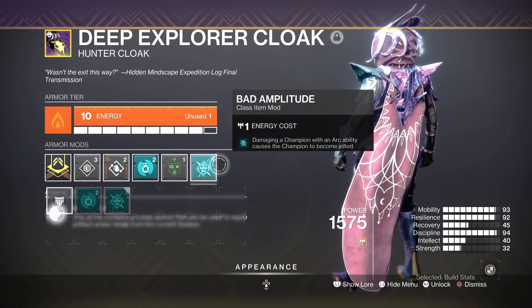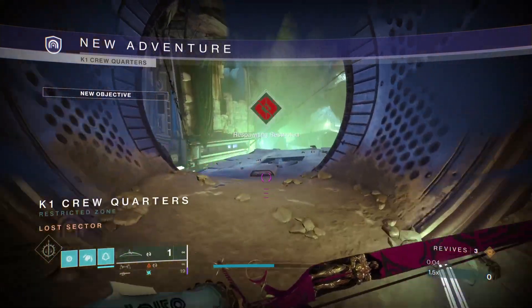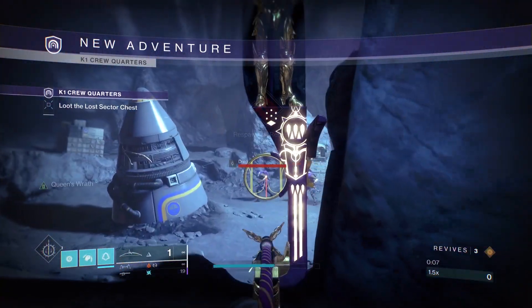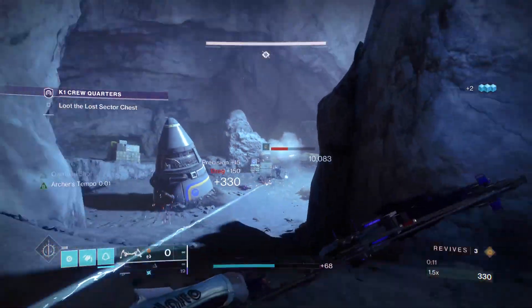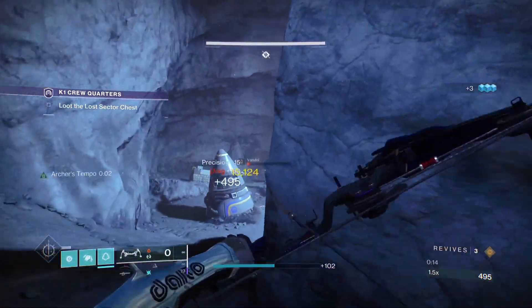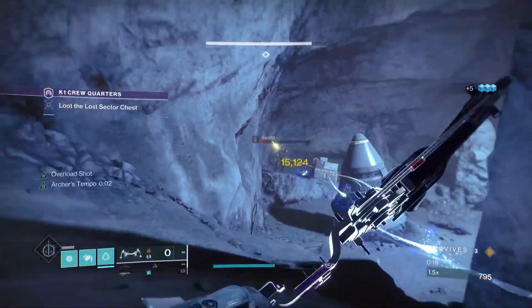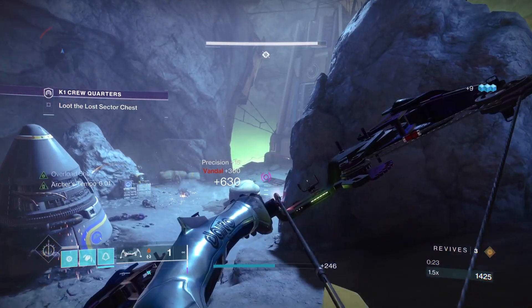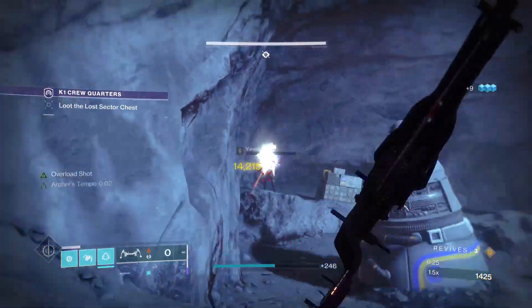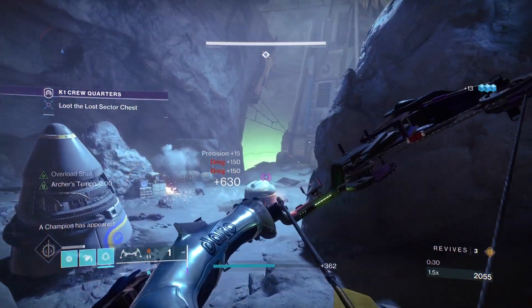And an artifact mod to stun champions with Chain Lightning. For this lost sector, there are mainly Overload and Barrier champions, plus Solar Shanks since we have Hot Knife. You mainly want to clear all the ads and vandals so you can make the Overload champion appear. For players who don't like Wish-Ender, I'd recommend using Taikū for this lost sector.